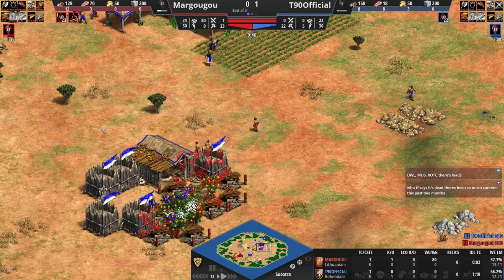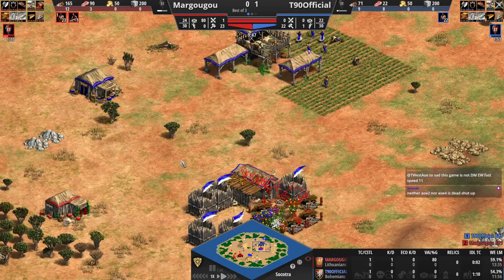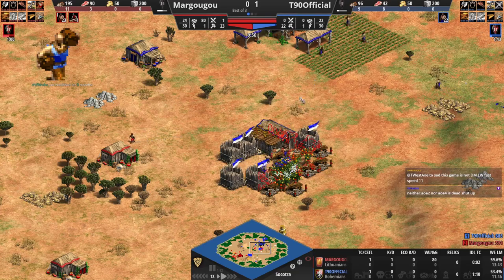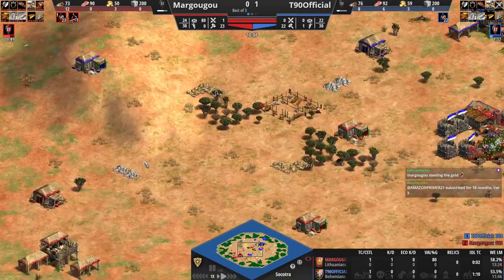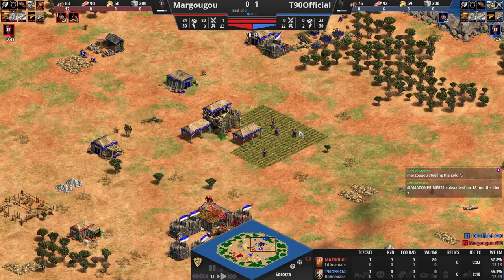In AoE2 there are almost never not tournaments going on. Margugu on the way to Feudal Age — he's going to be there 40 seconds faster than Tristan. He also has a villager lead. He's killed one villager from Tristan, and Tristan has a minute and 10 seconds of idle TC time. Yikes!